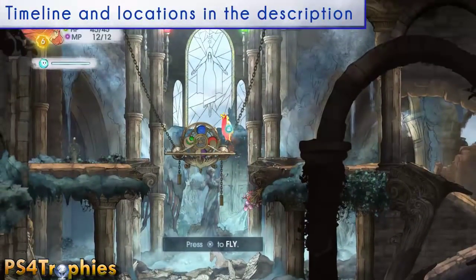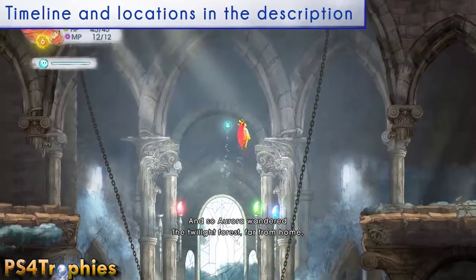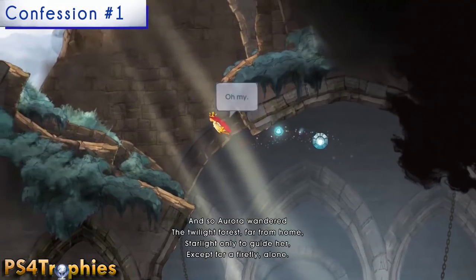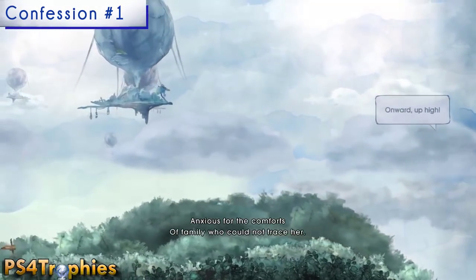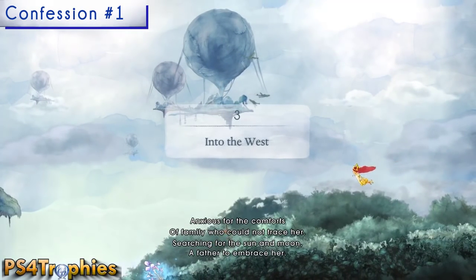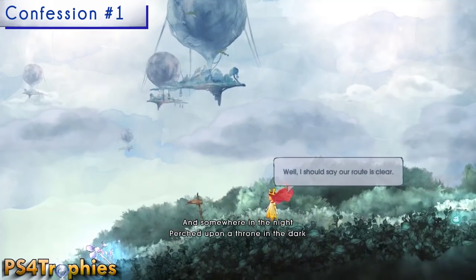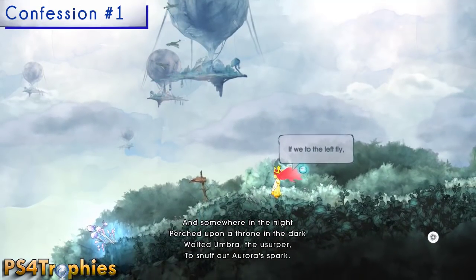Hey guys, it's Brian with PS4 Trophies and I'm showing you all 16 confessions. Confessions are the collectibles in Child of Light. The first one is going to be after you leave the old monastery — you've just gained the flight ability and can fly around. This is the end of chapter 2 and the start of chapter 3. As soon as you gain control, fly up and to the right.